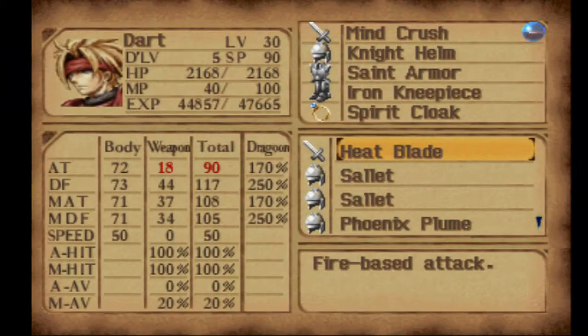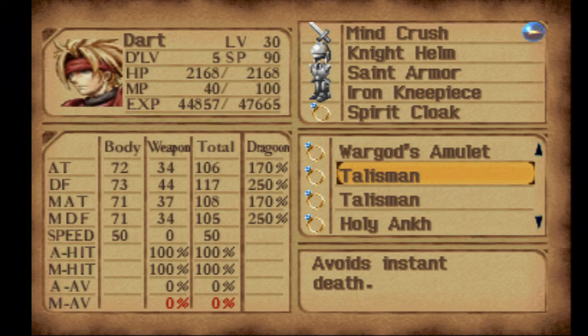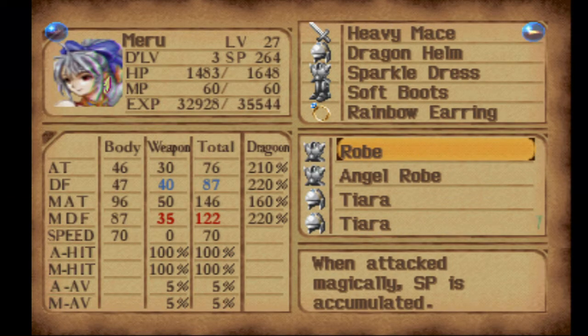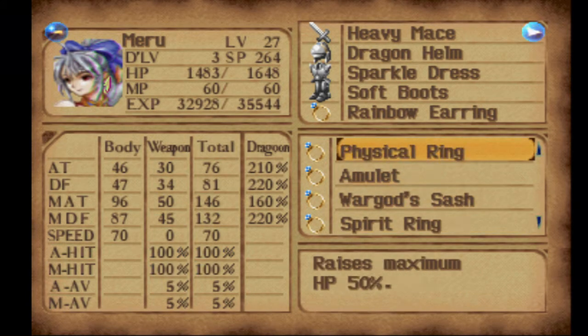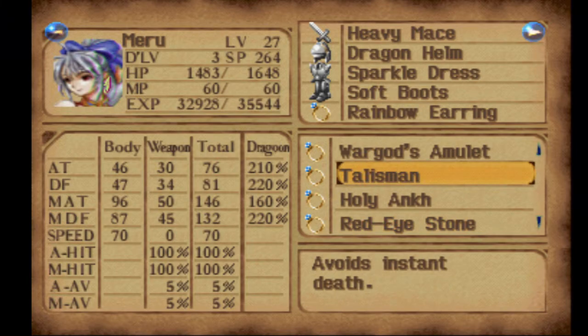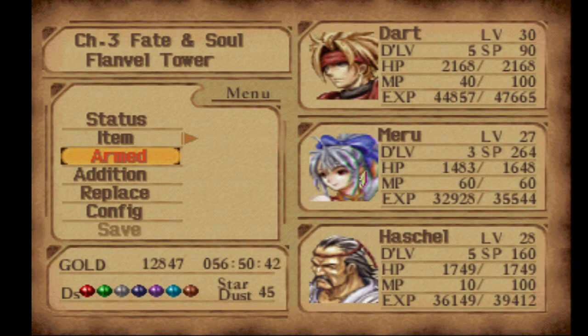Something I want to do before we get started is put a talisman on Dart, which avoids instant death. I also want to put it on Maru. We're going to find out in a little bit why. We want her and Dart to both have instant death protection. In the boss fight coming up, the two characters you want using Dragoon forms - you want them to have their talisman equipped so they're not susceptible to the instant death attack. Hashel I'm not going to care about, so I want Dart and Maru on that option.